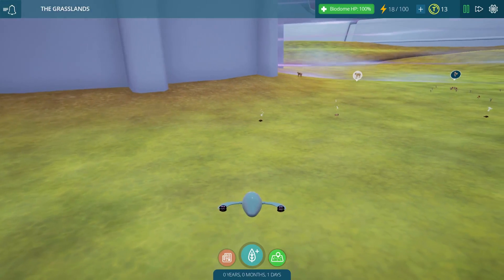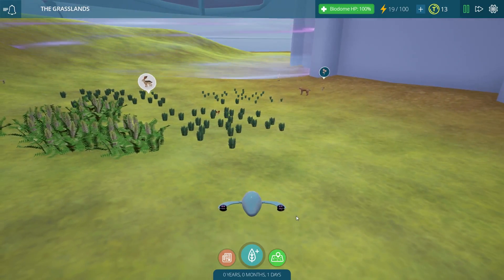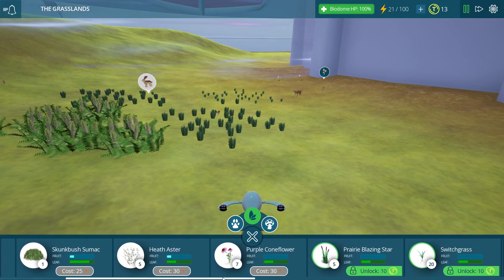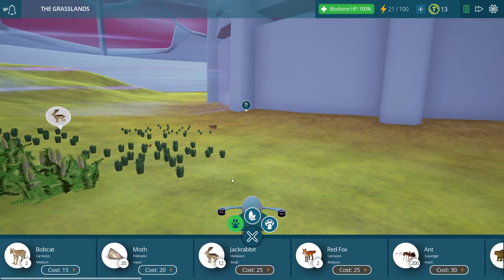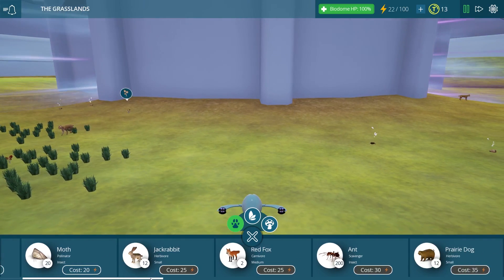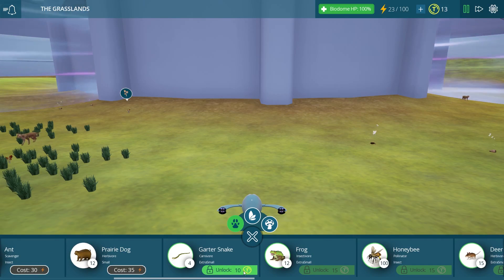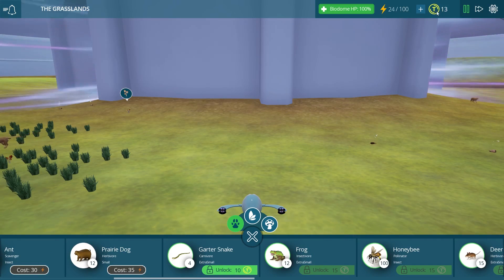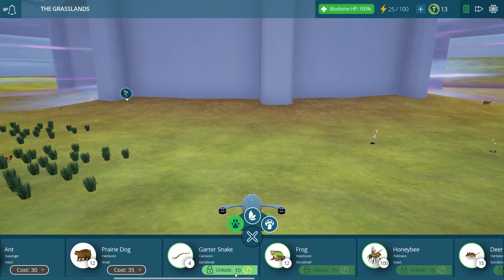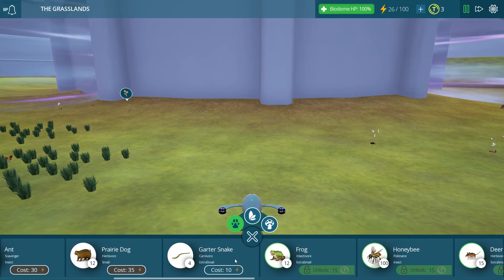So we have our little jackrabbits and we also have these bobcats. But of course there are many more creatures that you can unlock throughout the game. Right here we're just looking at the grassland creatures, but if you were playing the desert biome then you would have different animals to look at and unlock as well. So if we wanted to unlock this garter snake, we would be using our Taito coins. We have 13 Taito coins right now and it costs 10 to unlock the garter snake, so let's do that.